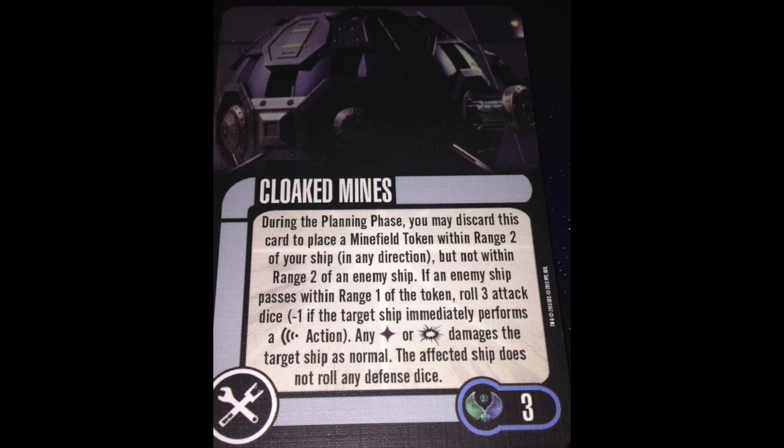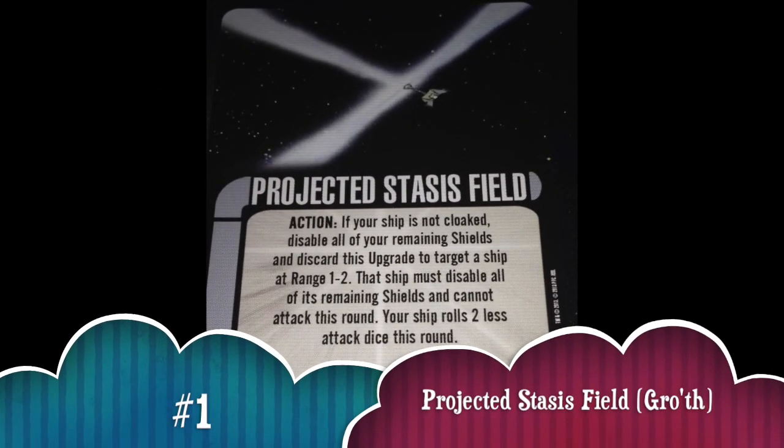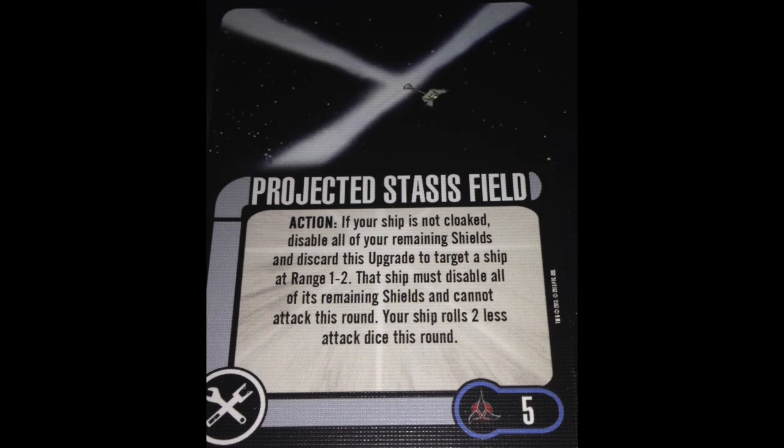My number 1 tech — which if you're playing this game you can probably deduce — is Projected Stasis Field. The reason it wins out for me: you get to systematically target a ship, disable their shields making them vulnerable to death, and prevent them from attacking. That is one of the best effects in the game. You are hurting their ability to live and hindering their ability to hurt you. This card is not without its cost — you're lowering your shields and rolling two less attack dice — so you gotta pick and choose your moments. But as long as you play it right, it will turn the game on its head.